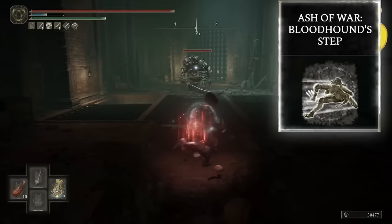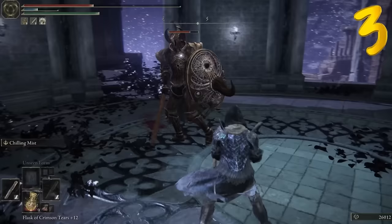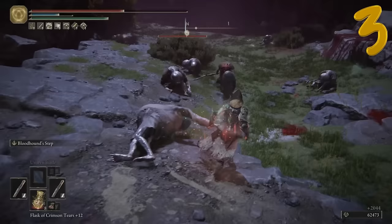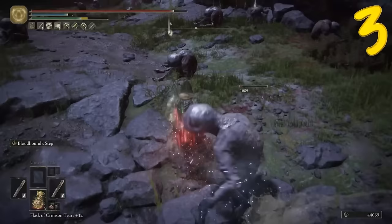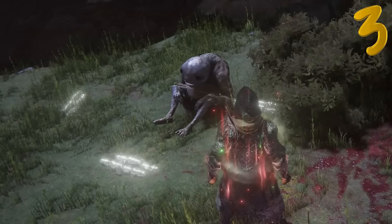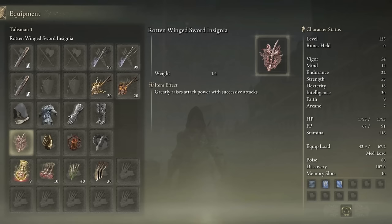Chilling Mist can be used simply to enhance your weapon before engaging in a fight, or used while you are fighting. I have well over 50 vigor, plus the Opaline Hard Tear for a 15% damage reduction. Rotten Winged and Millicent's, Lord of Blood, Bullgoat's Talisman for extra poise.